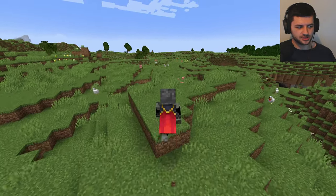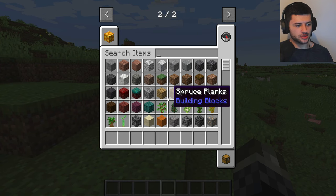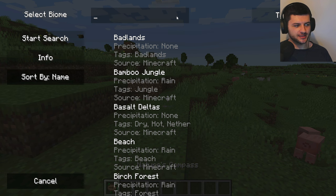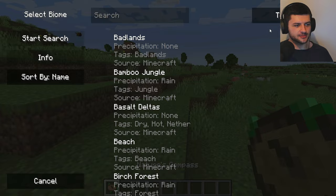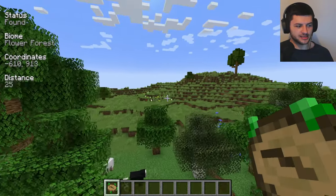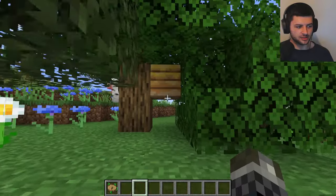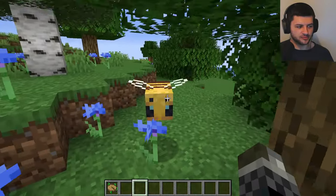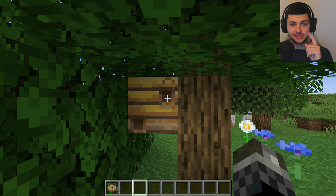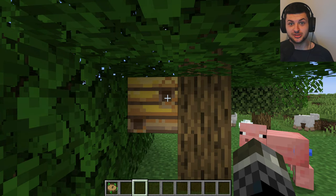I'm going to show you how to go to the dimension, so let's jump straight into it. To begin in the mod, we need to find a beehive. We could find this by going to a flower forest or anywhere where we typically know a beehive would spawn. We can go ahead and manually find one, but that'd take a while. Lucky for me, here's a beehive — we found one pretty quick. We have a friendly little bee over here who we're not going to harm because we need to go to the Bumble Zone dimension.